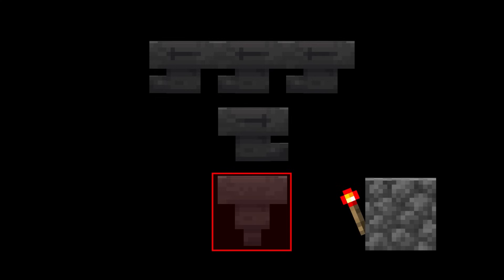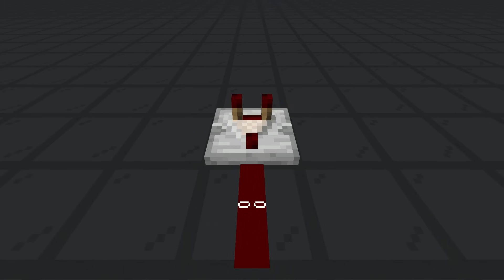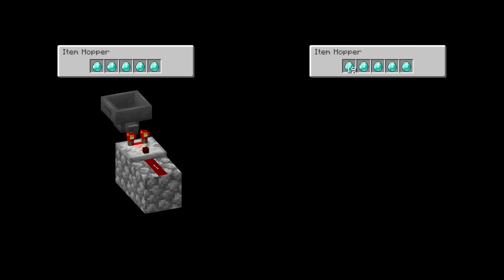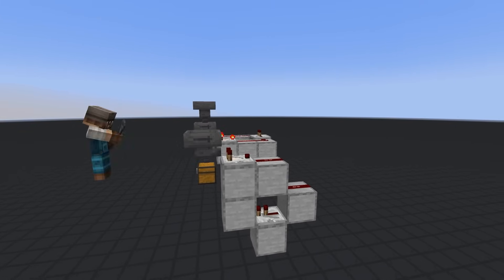All we need is to know when to deactivate the hopper — the perfect job for a comparator. Comparators measure how full the hopper is: the more items in the hopper, the higher the power output. Our filter hopper has five stackable items in it, so the output is one. When it reaches 23 total stackable items, the power level goes to two. We deactivate the hopper when the power level is one and activate it when it is two, achieved with a repeater and a redstone torch. When the comparator outputs one, the torch — which inverts the signal — is on; when it outputs two, the torch is off.